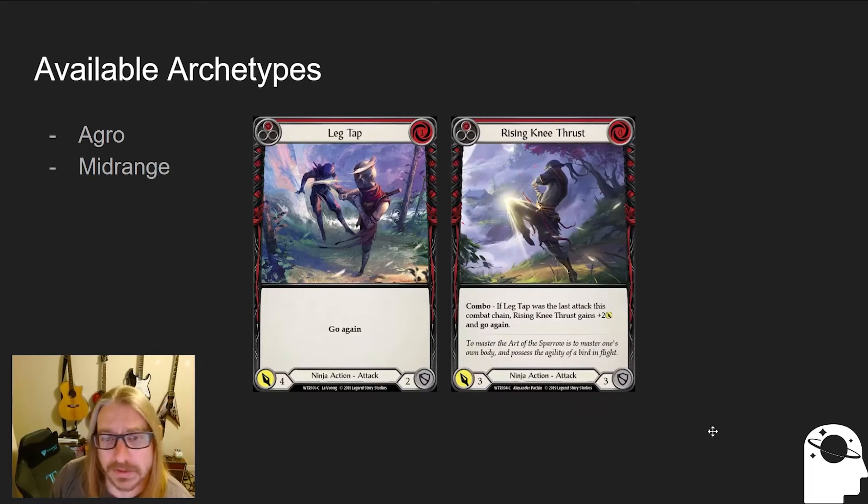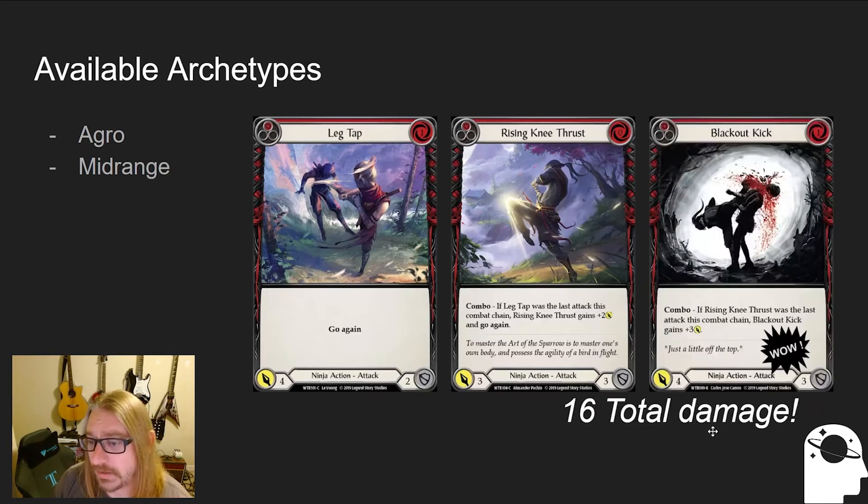Here's an example. We're going to play a Leg Tap — costs one and attacks for four with go again. On the follow-up we play for zero a Rising Knee Thrust. Normally this only attacks for three and doesn't have go again, but because we played Leg Tap before — the combo text line — we can attack for five, plus two, and it has go again. Now imagine we didn't have a Rising Knee Thrust in hand. If we hit with Leg Tap, we could discard something else that costs zero — a Flick Flack for example — go find Rising Knee Thrust out of our deck, and then slam it down for five damage. Then we follow up with a Blackout Kick at the end, which if Rising Knee Thrust was previous, we get to add plus three to this attack — normally just one for four — for a total of 16 damage because we put the combo line together.